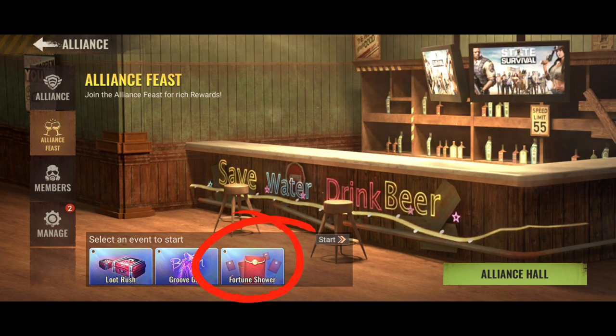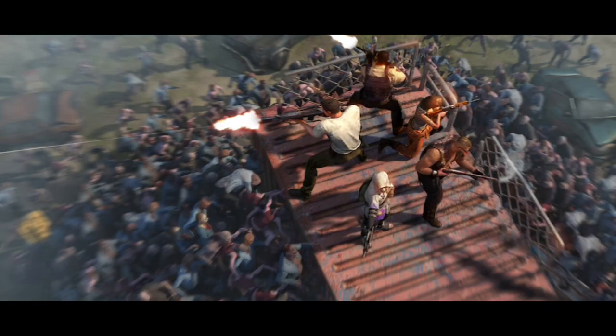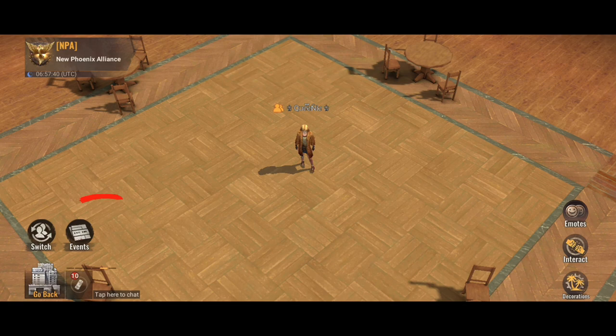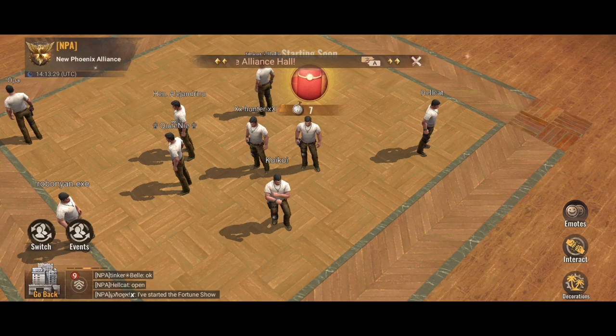Now in this video I am going to share about the Fortune Shower. Same like the other alliance fish, for Fortune Shower we first go into the Alliance Hall. From there click on event and choose Fortune Shower. And you can select reserve for a time, or you can choose daily enable if you are already ready with all your alliance members.